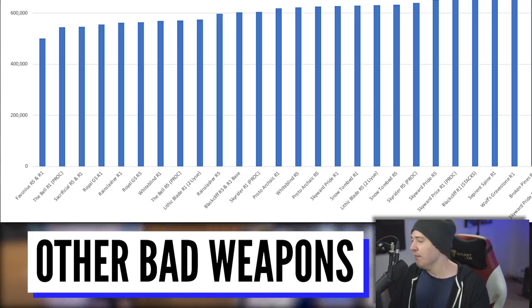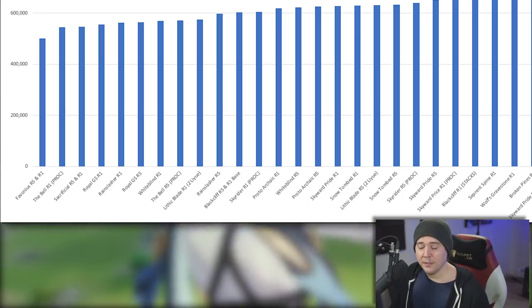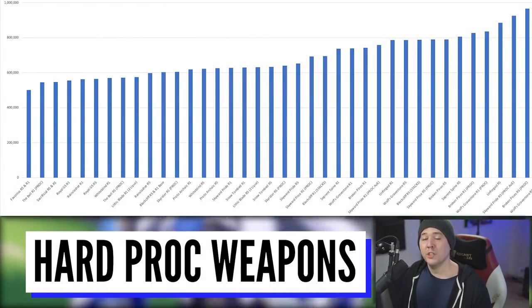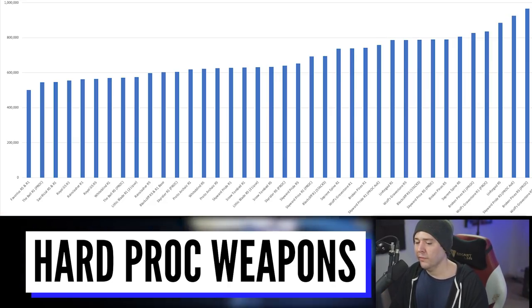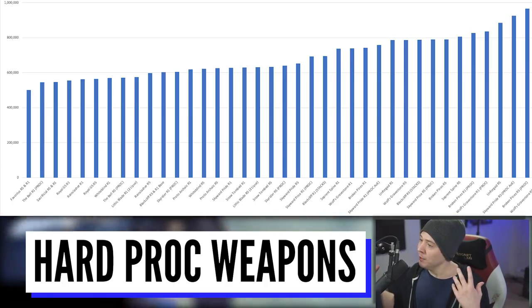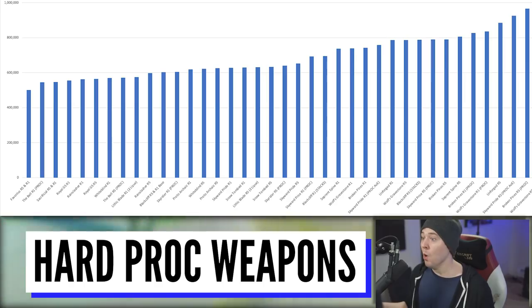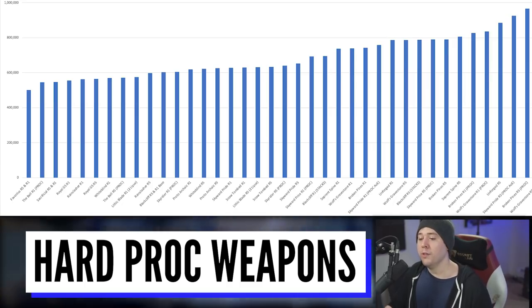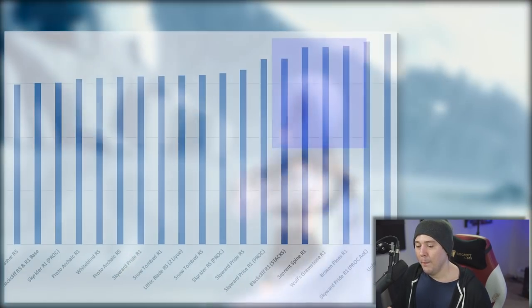There are 39 different weapon scenarios tested here. Some weapons have time-based or harder-to-activate procs. The Black Cliff requires killing enemies to get stacks — if you're fighting one big enemy like the Abyss Heralds and can't kill anything, you're getting no stacks. So there's an R1 and an R5 version shown. But even without stacks, the crit damage on Black Cliff does make it significantly better than the weapons covered so far.